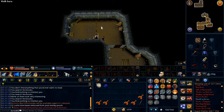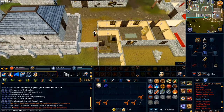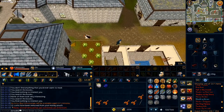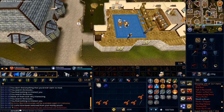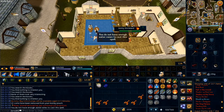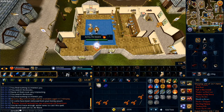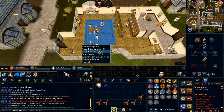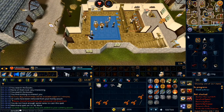Now you need to climb the ladder again and go to the bar, which is to the north west of the Phoenix Gang ladder. Kill Johnny the Beard, grab the report, and go back to the Phoenix Gang hangout.